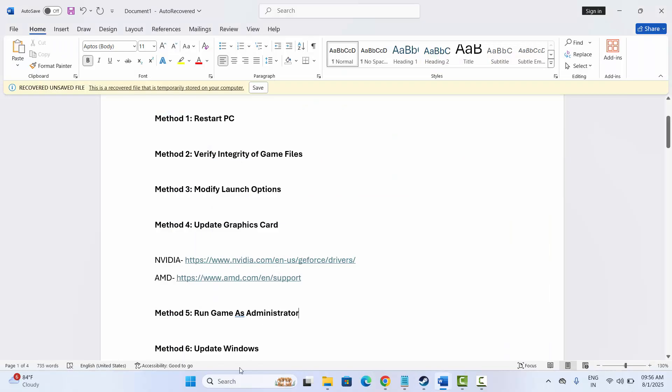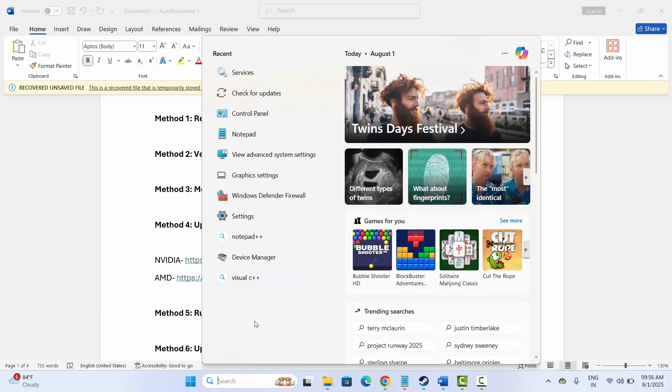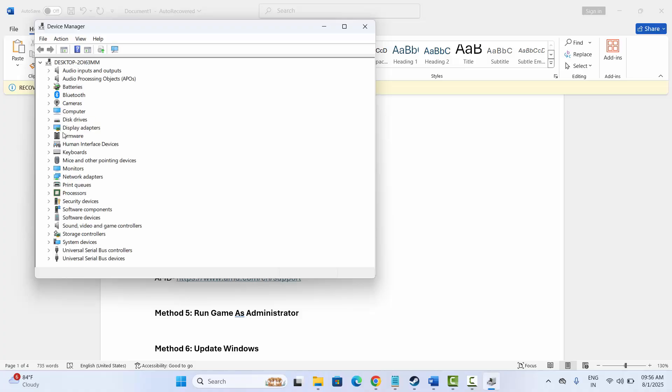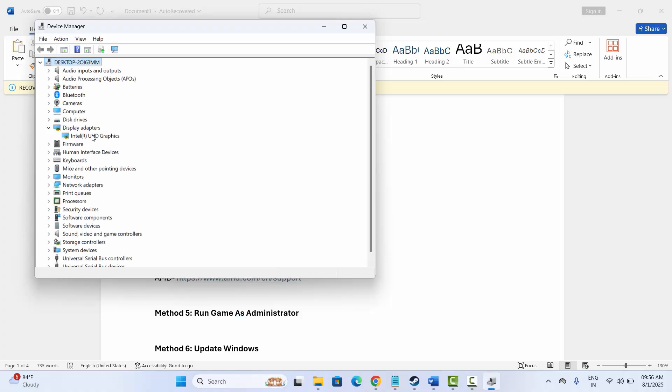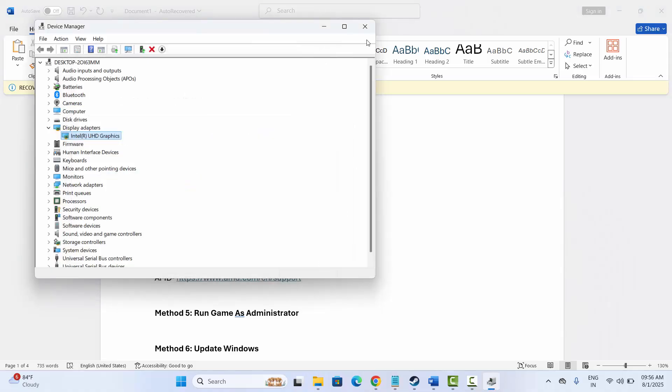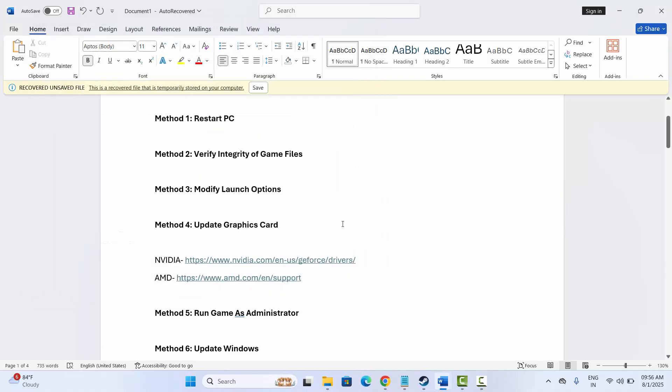The next solution is to update your graphics card. Go to the search option and search for Device Manager. Expand Display Adapters, select the graphics card, right click on it and click on Update Driver. Then click on Search Automatically for Drivers — this will search for the best drivers for your PC. Launch the game and check if this solution has resolved the error.